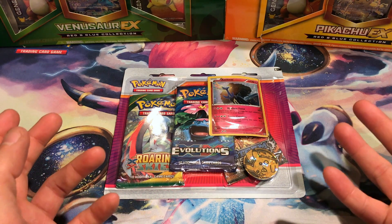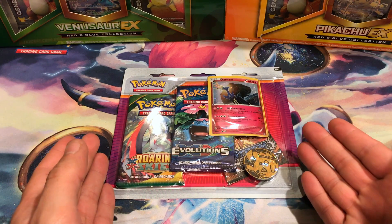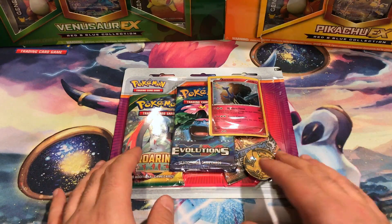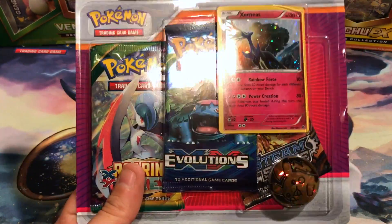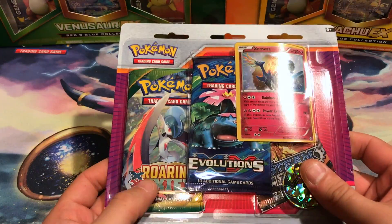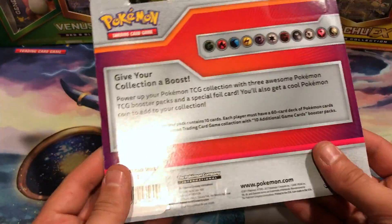Welcome back everybody, this is Vacant Paradise opening up another Pokemon Blister Pack. This one is the new special promo foil of Xerneas with the Rainbow Force. Just like the Evitel one which came out with this from Breakthrough, special foil pattern, same three packs — Roaring Skies, Evolutions, Steam Siege — and Pikachu Coin.